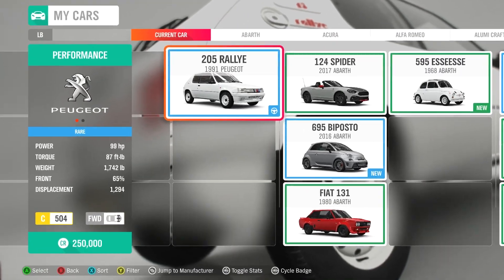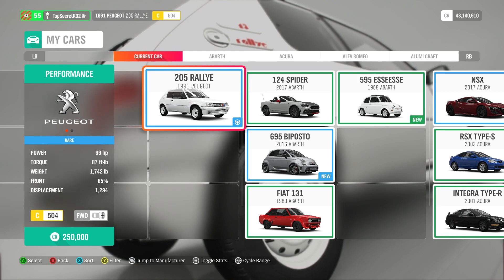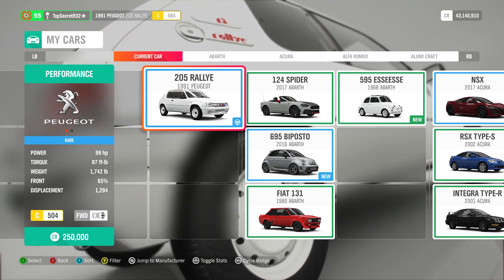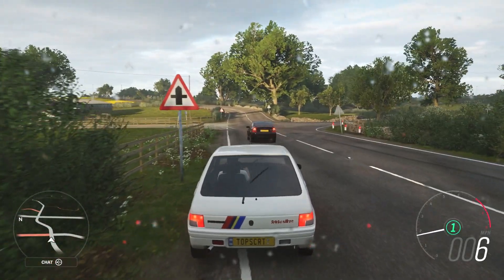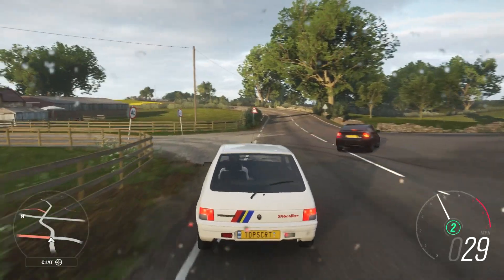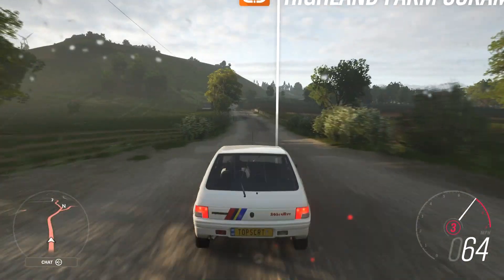So what do we have here: the 1991 Rally edition of this Peugeot, the 205 — 99 horsepower, 1.3 liter, no forced induction at all. The reason it's so flipping cool is because it weighs almost nothing. Like a pro bodybuilder could probably flip this car over if he wanted to, and that's where it gets all its great handling from. Peugeot did make a lot of rally specs of this car. This is the homologation model. Let's just take it completely standard and try to ruin this little dirt road.